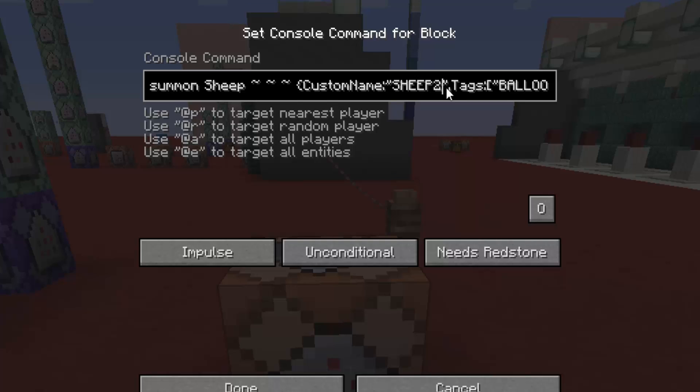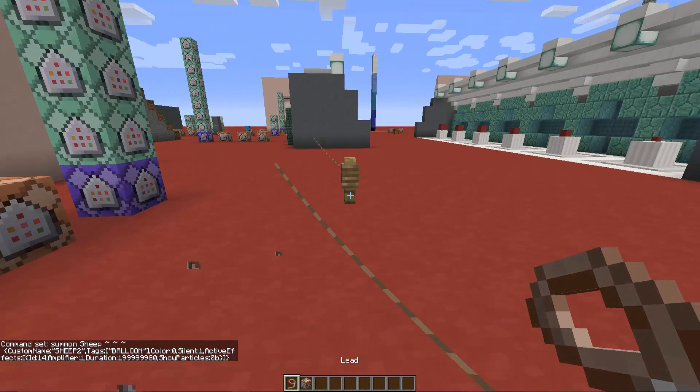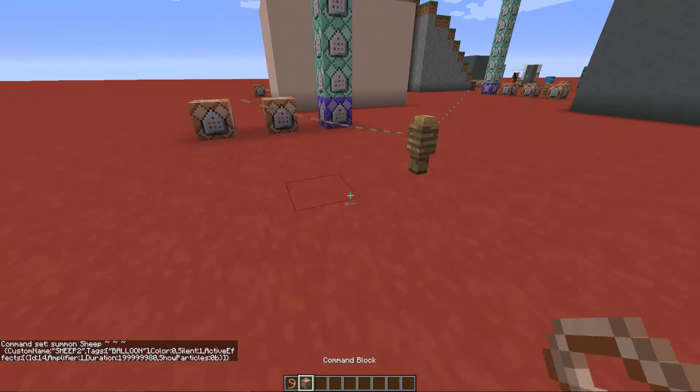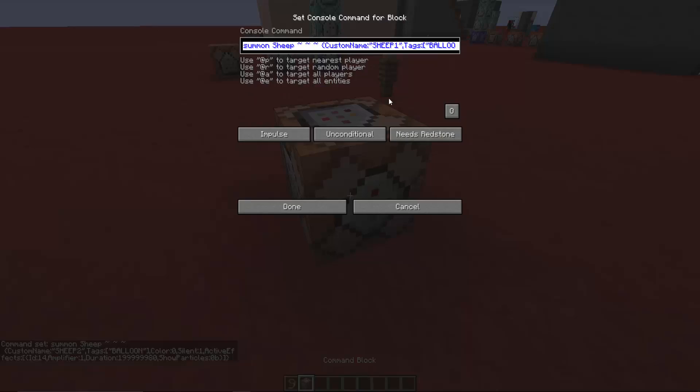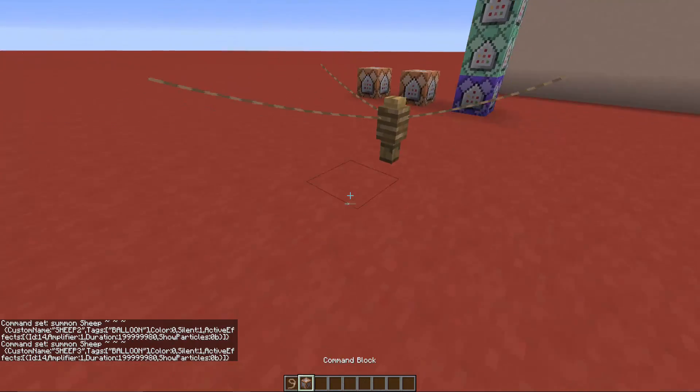Instead of 'ship1' you change it to 'ship2', activate the command block, and then do the same process. This is the second ship. You do this for as many times as you want, depending on how many balloons you want. For the third balloon you write 'ship3', attach it to the fence post, and continue.